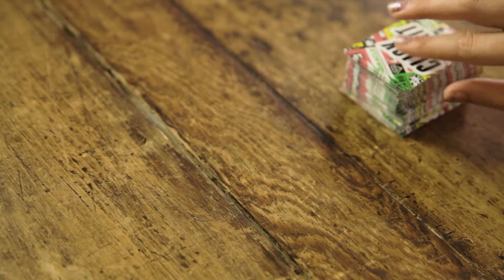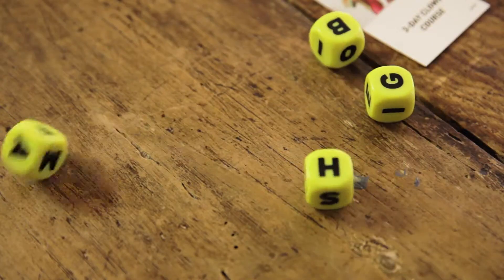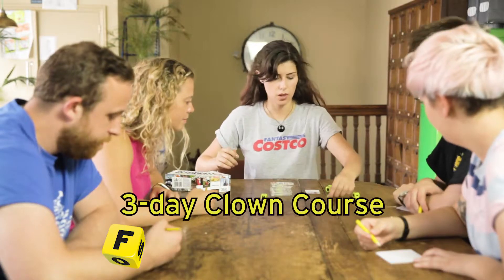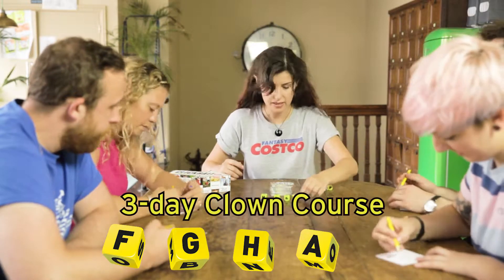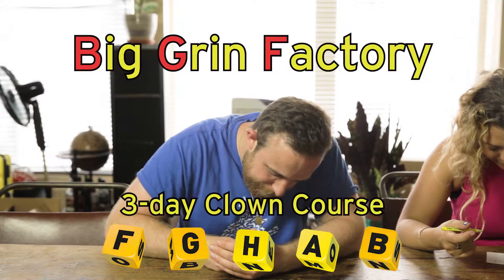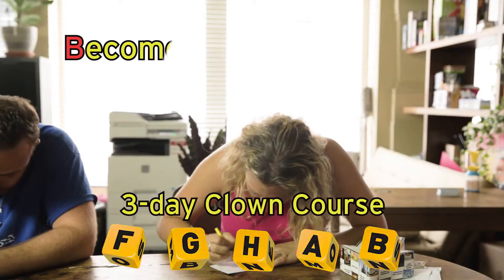To start, the judge turns a product card, then rolls the dice. Each player now has two minutes to write an awe-inspiring advert for that product, using the letters on the dice to start each word. If you want, you can use a few letters, or all of them.